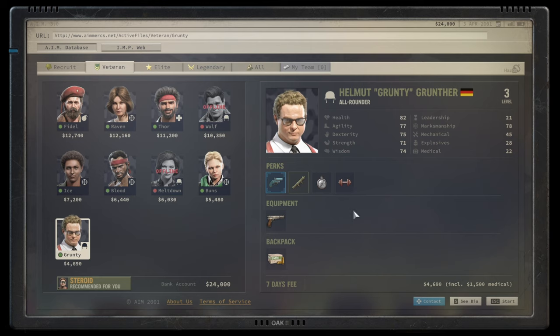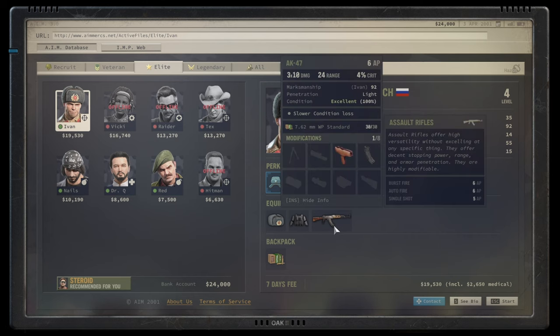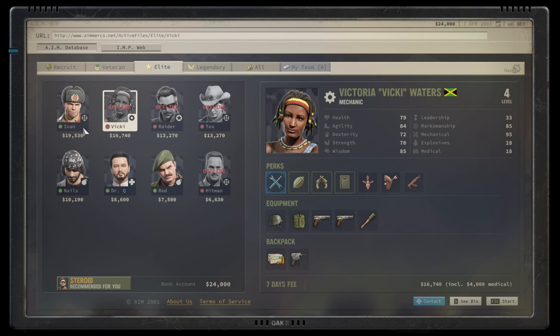Moving on to elite tier, we're greeted by Ivan Dolvich — a solid S tier character. Ivan is fantastic. He regains 3 AP after each kill, which is incredible. He's one of the few characters I think can solo the game on mission impossible difficulty just by chain-killing enemies. He comes with really good abilities for AK-74 fighting styles, phenomenal stats, phenomenal marksmanship, and great additional stats. The only downside is his price — he should have been in the legendary tier. He's effectively better than many legendary characters. Absolutely S tier, one of the best in the game.